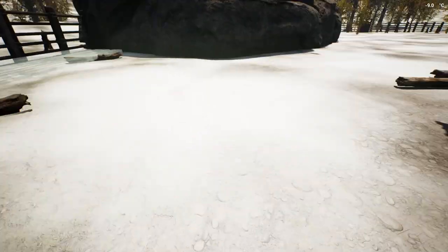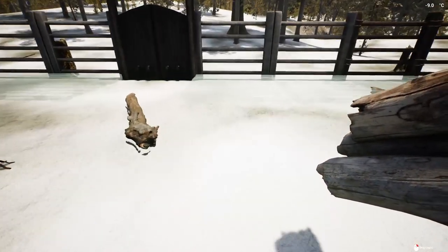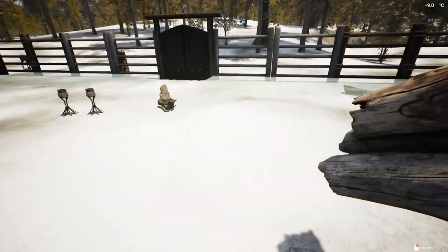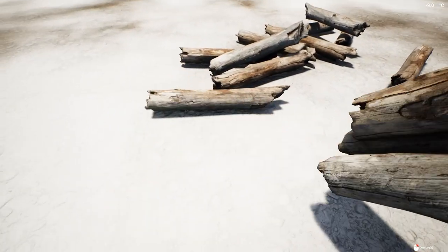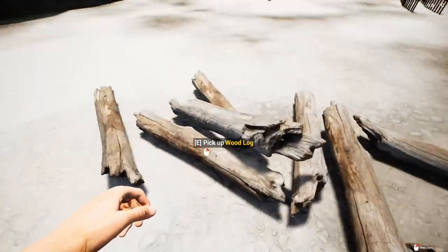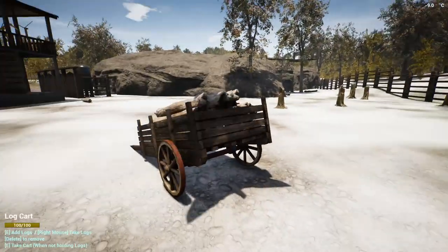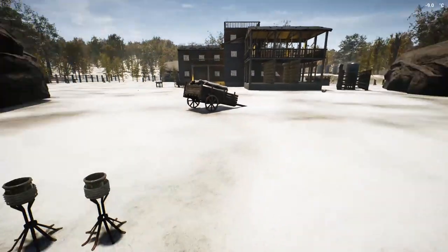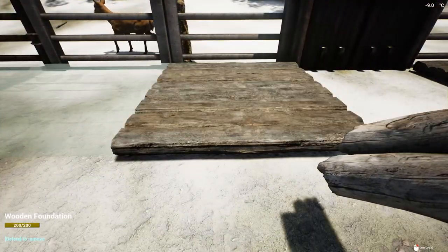So we have those set up — pretty happy with the way that looks. We're going to get some foundational pieces around the perimeter of the fence, and the plan is to set this platform to be right by where the gate is. I'm not going to build it all along the fence. When swarm attacks happen, the Vambis are definitely going to come right to the gates — they're not going to spend time along the periphery. So we're setting up our defense right here where it's easy to fight them off.